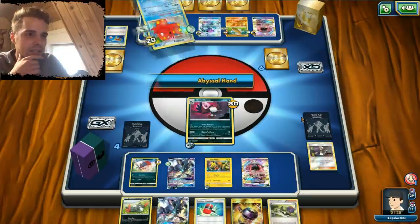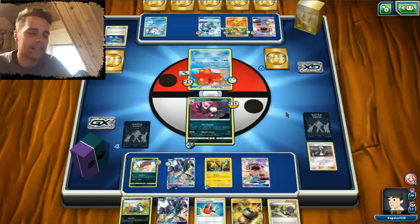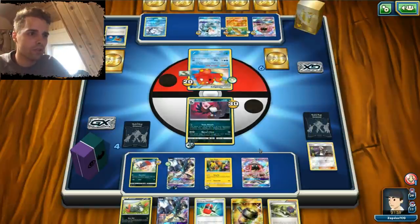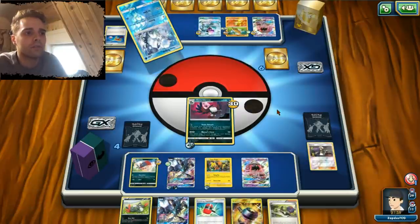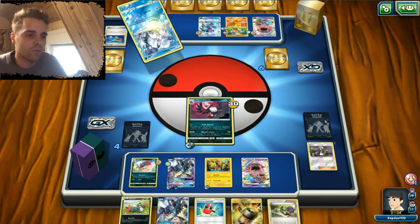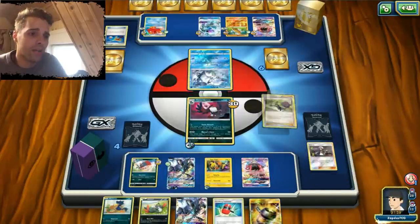The good thing is that he does not concede immediately — he uses a big hand. Tapu Lele can destroy our Honchkrow if he has a DCE. Our board position looks really great. We also have the Enhanced Hammer and Crushing Hammer to follow up with his energy attachments. I think there's another Beacon coming our way. That beacon does not do anything. We don't have the Float Stone though. We have an N, so at least that is comfortable. We are going to use N — hopefully we draw into something better.